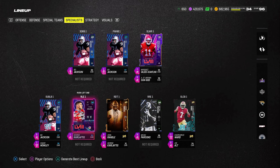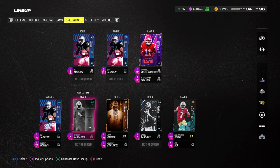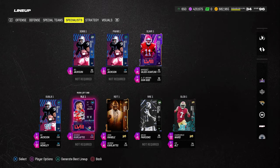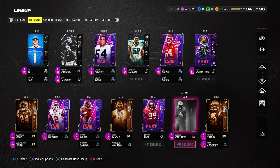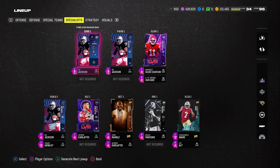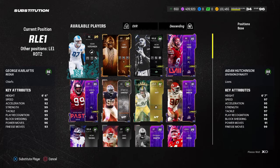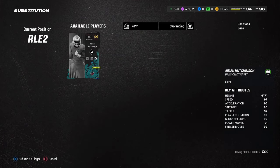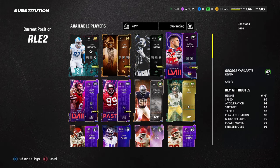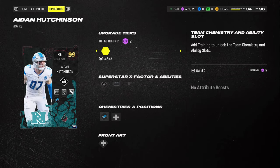Let's talk about the defensive line — it's not really a big thing here. I am missing one card, so we'll go grab him real quick. The main card I wanted to add is this new Aiden Hutchinson card, primarily because it's going to help deter people from running their Omaha stuff so they can't see your play art.